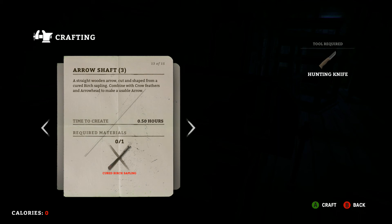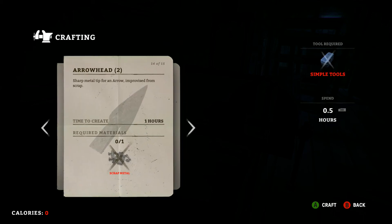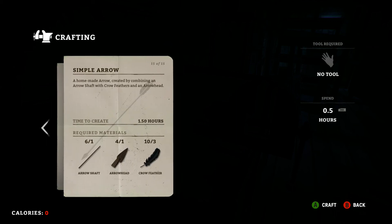For birch arrow shafts: once you cure a birch sapling, I've found about 15 to 16 zapplings across the map after a little hunting spree. You'll probably get at least about 30 arrows per game depending on your luck. For arrowheads, you'll need simple tools or a quality tool set — either one works. You get two arrowheads per piece of scrap metal, but make sure you save some scrap metal for repairing your tools.